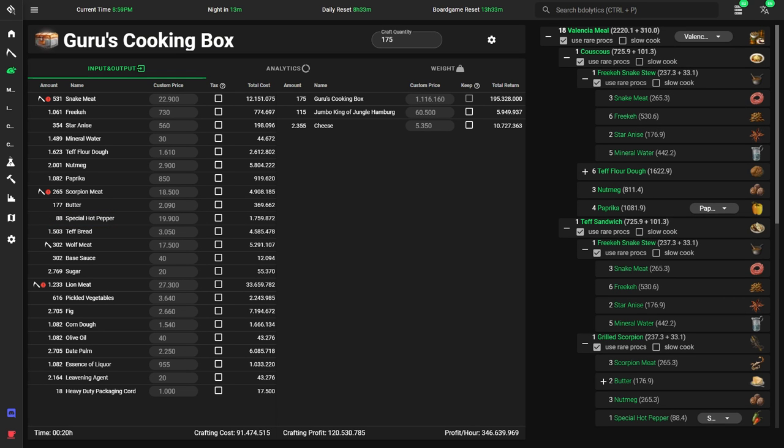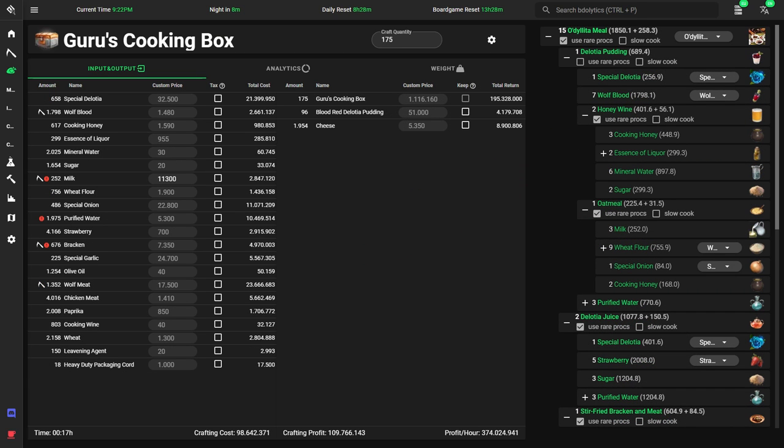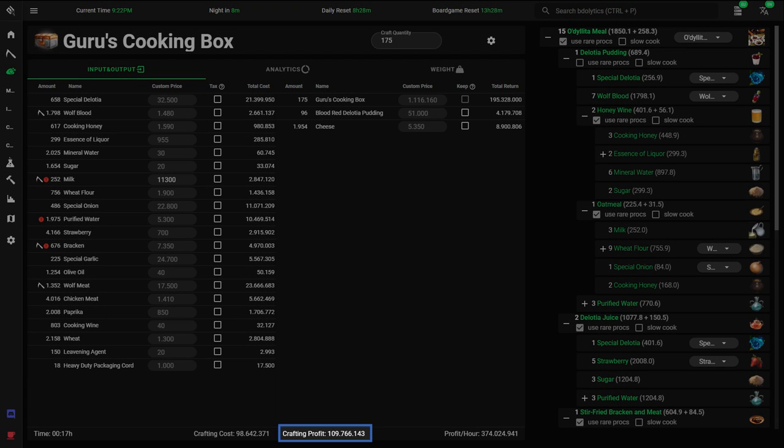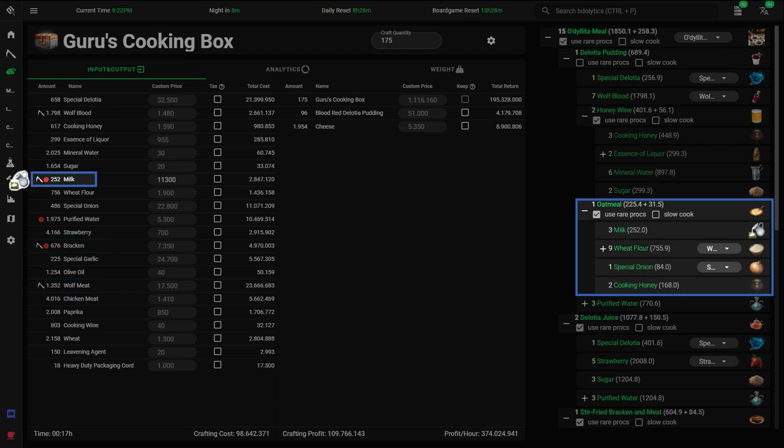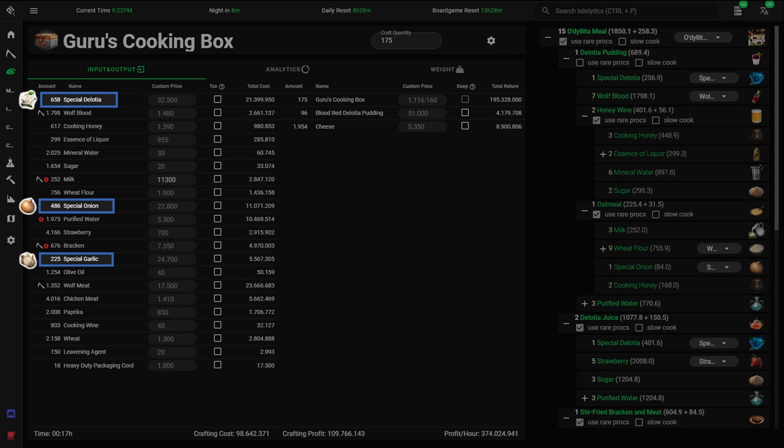If you're not hyped about gathering lions and scorpions and like to hunt for meat instead, you could go for Odolita meals. Let's go down the checklist again. Profit: similar to Valencia meals, which we said was good. Materials: hunting for meat and blood is easy. The annoying part is gathering broken ore in Odolita. Bottlenecks: about 200 milk a day for the oatmeal — you can easily manage that just with cooking byproducts. EXP: highest in the game together with Valencia meals. Other materials: Odolita, onion, and garlic from farming. Farming for three different crops is tedious, but you can farm the magical versions for all three, and I'd recommend rotating the three crops on your farms rather than doing all of them at once.